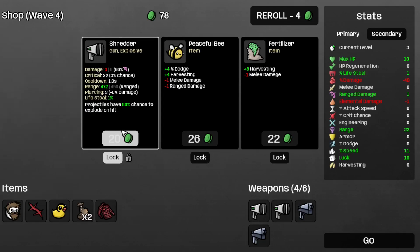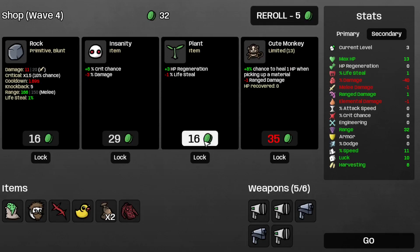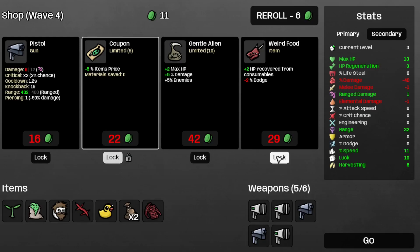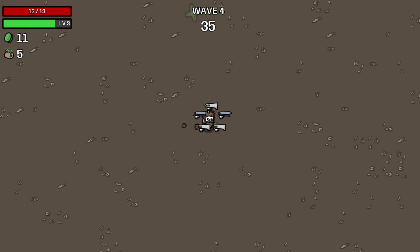Let's grab the bag, the shredder, and the fertilizer. And I suppose a plant. I'll save the coupon on the weird food for later, until wave four.